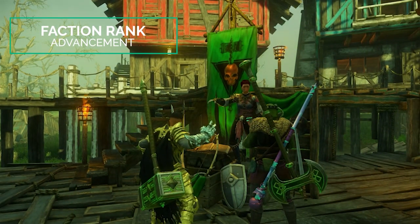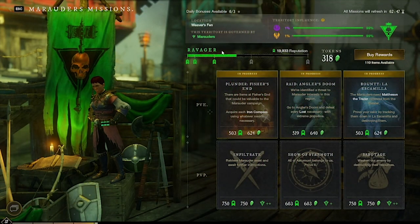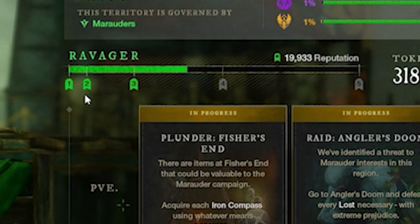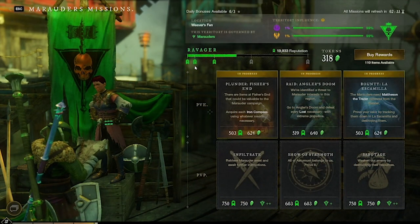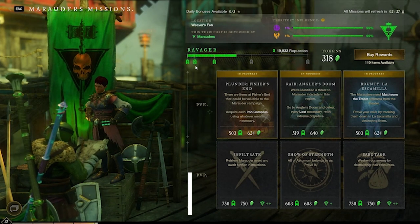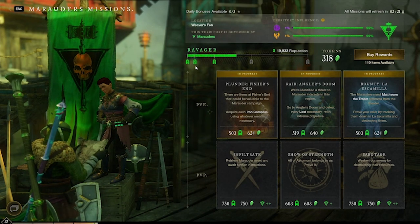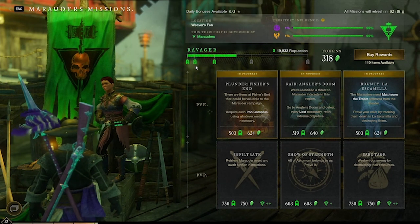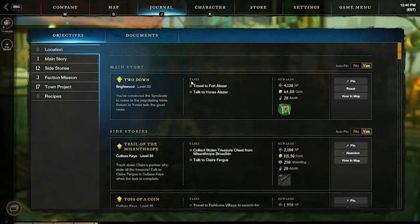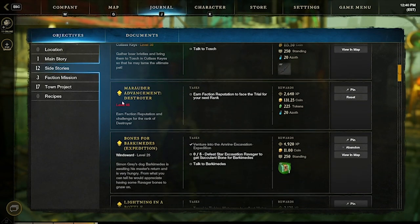The next most commonly asked question is how to advance your faction rank. When you visit your faction representative, you'll see your current rank and reputation. The reputation is broken up into individual points, and when you reach the threshold you'll move on to the next rank. The rank also has a level requirement — the first faction advancement quest requires level 24. At that point you'll be heading to Brightwood, though you'll need to be at least level 25 to do faction missions there. You can find more information on the faction advancement quest by pressing J to open your journal, going to side stories, and scrolling until you find your faction advancement.